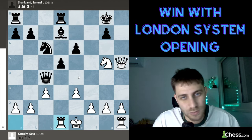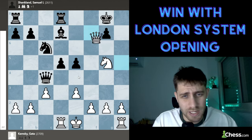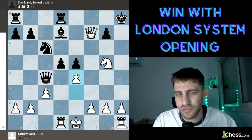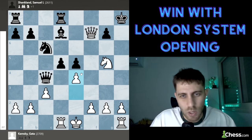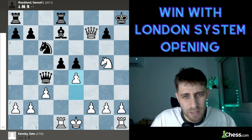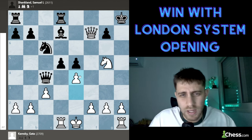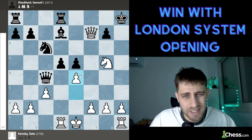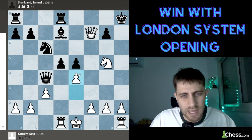E5 was played by Samuel Shankland, and now queen f7 check, king h8, and e4 — very strong and accurate moves by Gata Kamsky. He was one of the best players in the world. Nowadays it hasn't been the best period for him — I saw him at the last European Chess Club tournament and he wasn't at his best. I really hope everything will be fine for him.